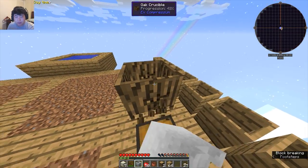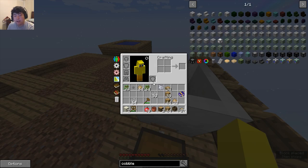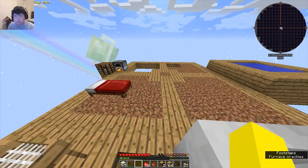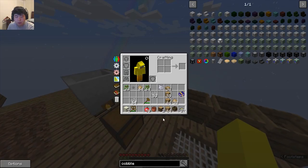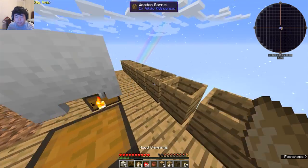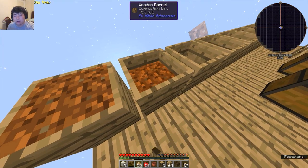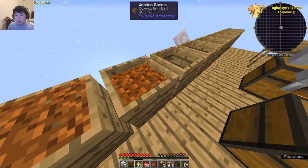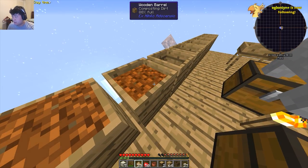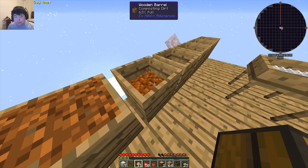I'm going to break this away for simplicity and I also need to fill this up with cobble to make lava. I completely blanked on a lot of these things. Let me get a little bit more pebble stone going, and once we get that all underway we'll be in pretty good shape, I think.